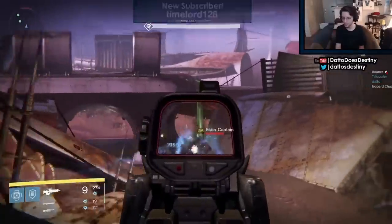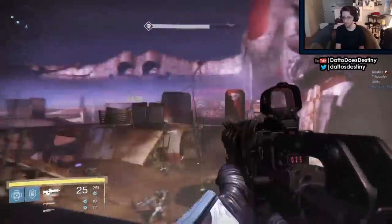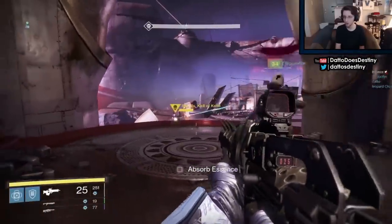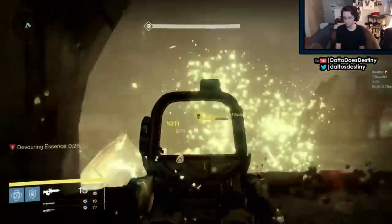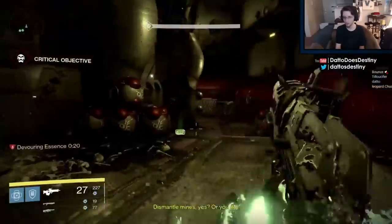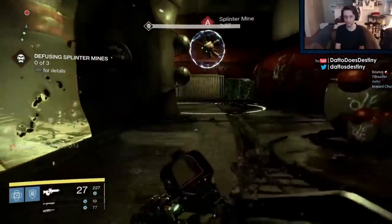The best position Skolas can possibly be in is actually in the exact path you'll probably take to go to the other side of the area. My team's callout for when Skolas is in this position is called 'Money.' The reason this position is so advantageous is because he struggles to hit you with any of his blasts while you have a clear shot of hitting him. However, him patrolling into this area is rare — most of the time he will patrol the interior sections of the area, so do not rely on Skolas patrolling into the money section too often.